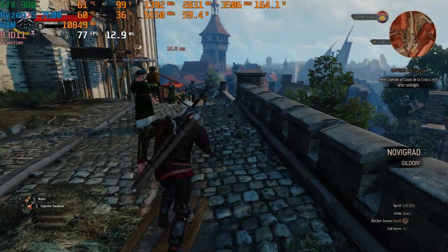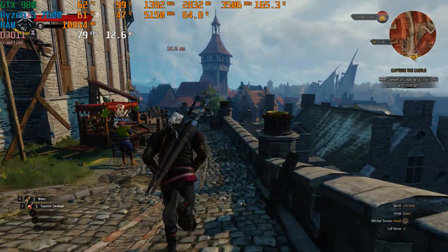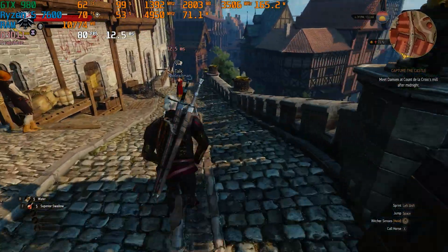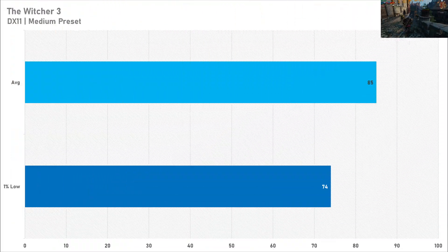What I thought was going to perform not that great turned out to be a really decent performer in The Witcher 3. 85 fps on average on the medium preset, along with a 74 fps 1% low — very nice performance. The DirectX 11 API certainly helps out, and that's what I recommend on older graphics cards like this. DirectX 12 just seems really demanding on this game, so stick to DirectX 11 and you might even be able to get away with the high preset.